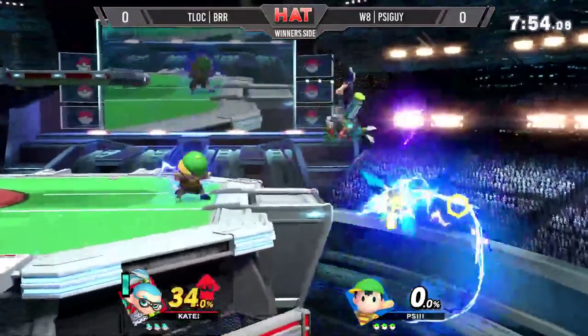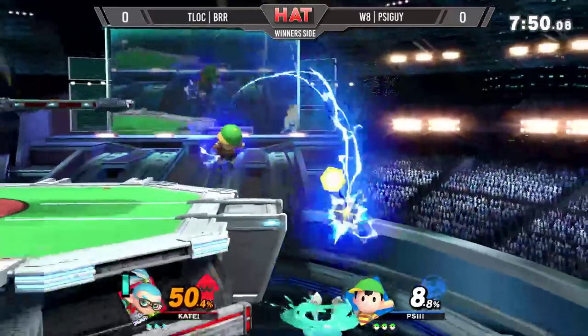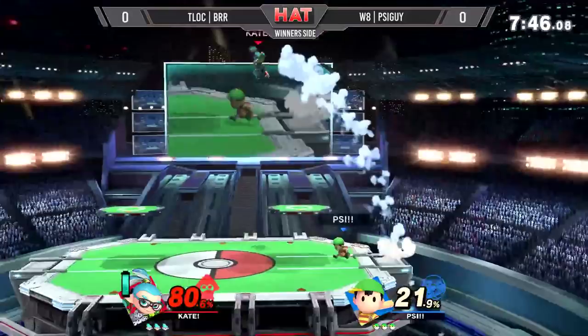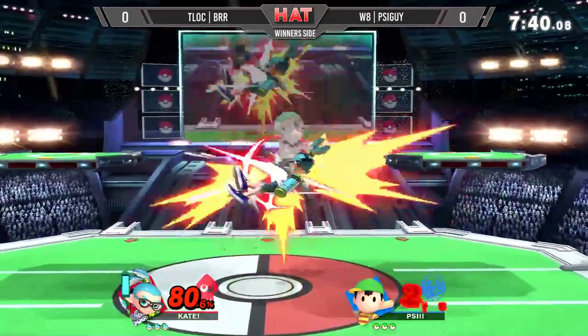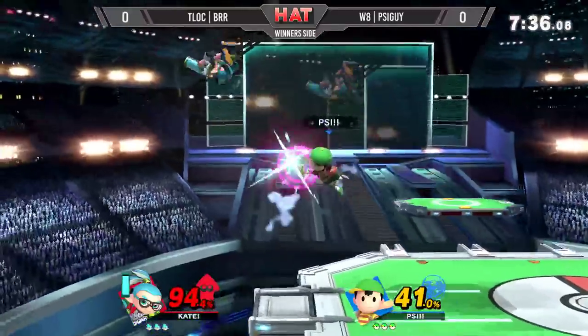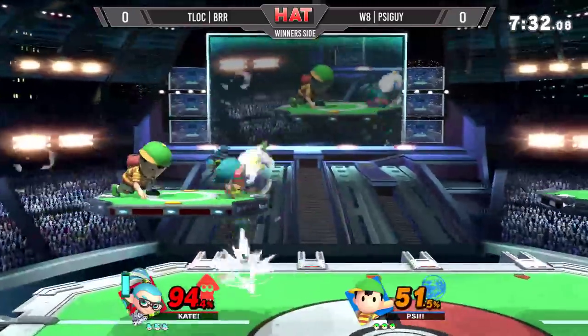Go for the forward throw. At this point, your objective here is to make sure that Inkling doesn't feel safe to use all that great movement they have. Ness is one of those characters that can actually challenge that recovery pretty reliably — you can hang the yo-yo at the ledge and use PK Thunders to catch any drift on their landing. Very non-committal to put damage onto Inkling compared to what Inkling has to do.